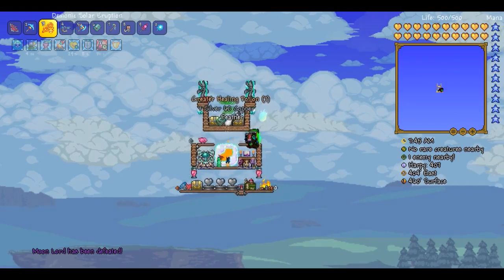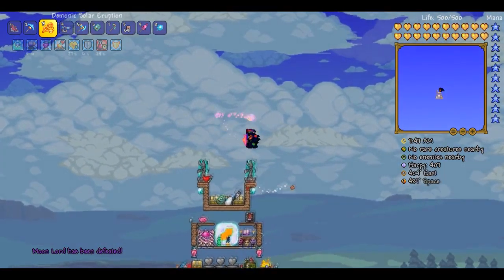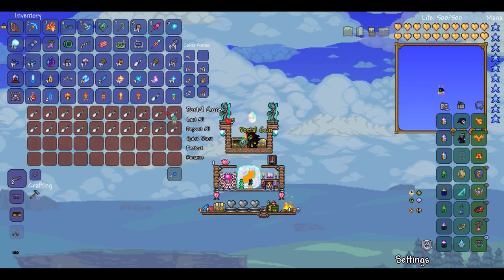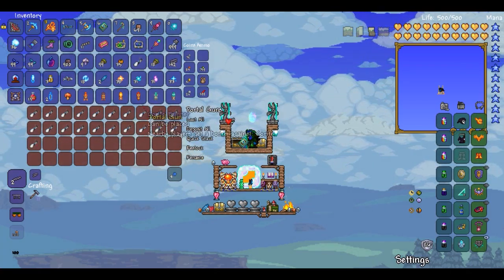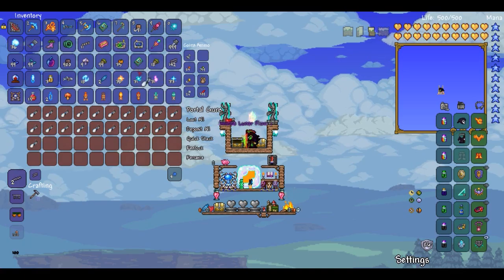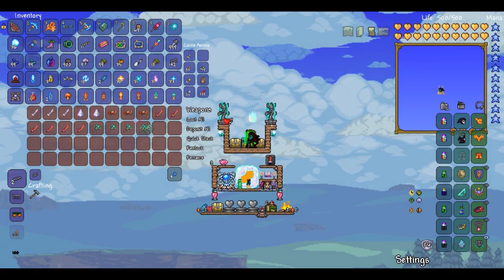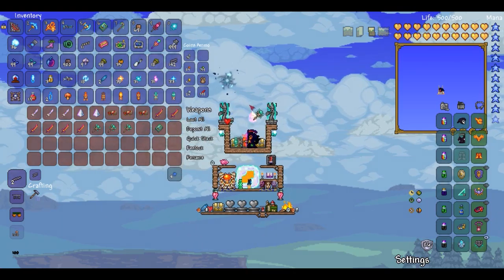Now every time you beat him, you will always get a portal gun. And then you also get another different weapon. I do have the portal gun on me. Obviously it's good. Lunar staff summons turrets.